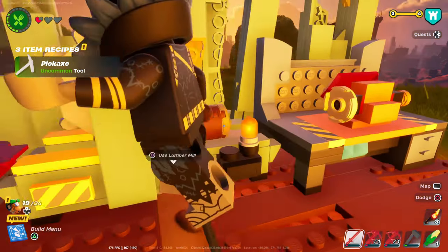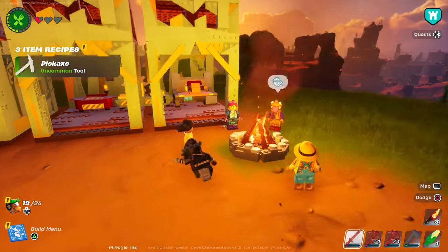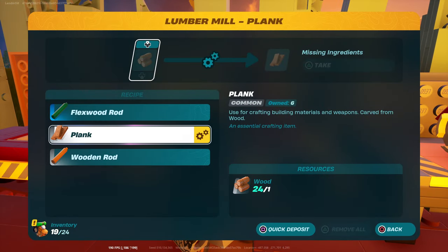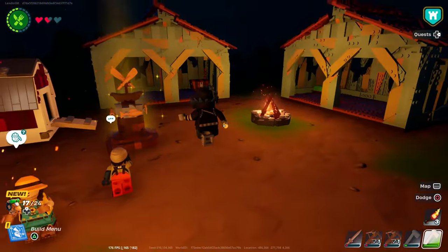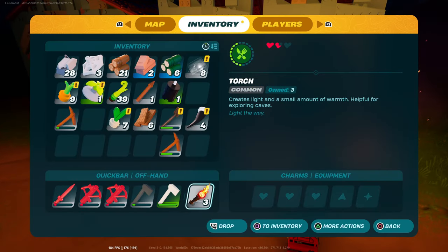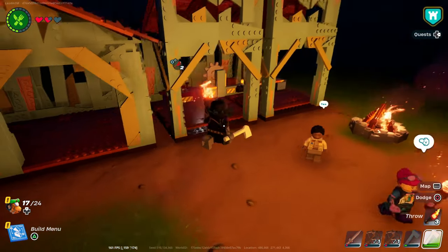All right, let's go — level two! Now what should we do? We could upgrade the village to level four. First thing is to make a forest axe. There's this weird glitch right now where if you want to see your torch, you have to drop them and pick them back up when you load into the game. It's weird.